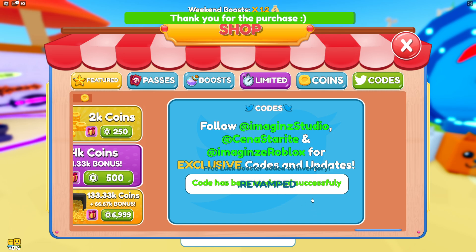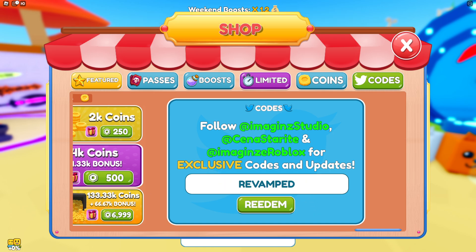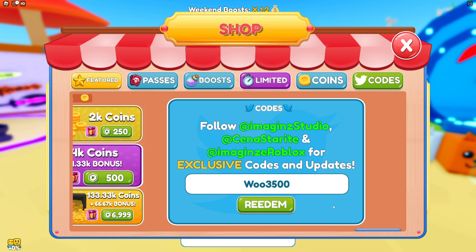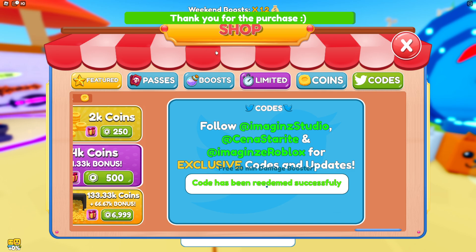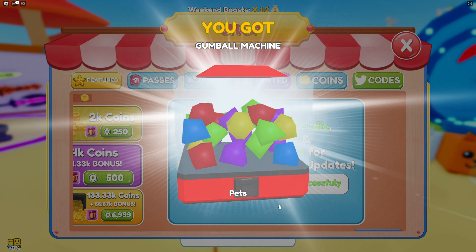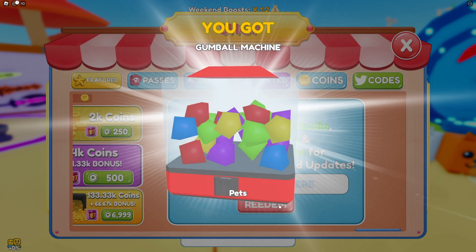Redeem code 'toxic.' Next code is 'revamped.' Redeem code 'revamped,' let's go! Thank you for the purchase — what am I purchasing? You had — woo — 3,500! Woo, 3,500, there you go. Another thank you for the purchase, and woo 2,000! Woo 2,000 code. We got another pet — gumbo machine pet.